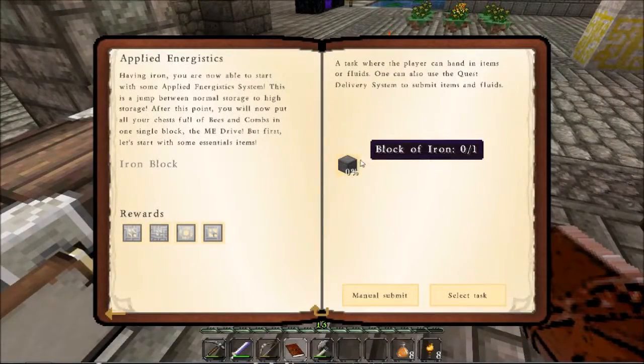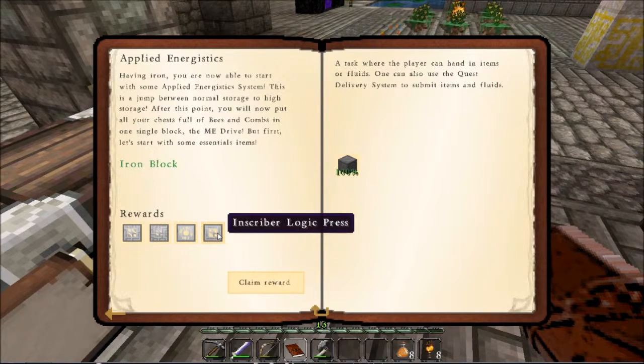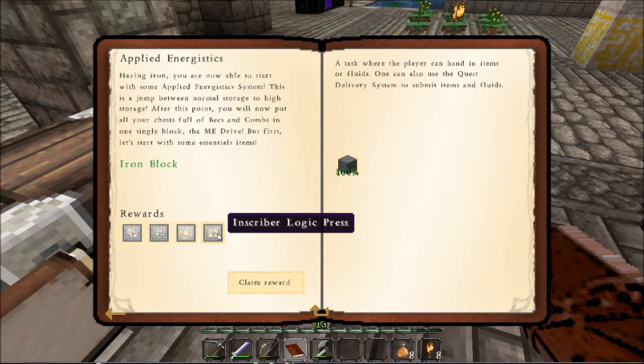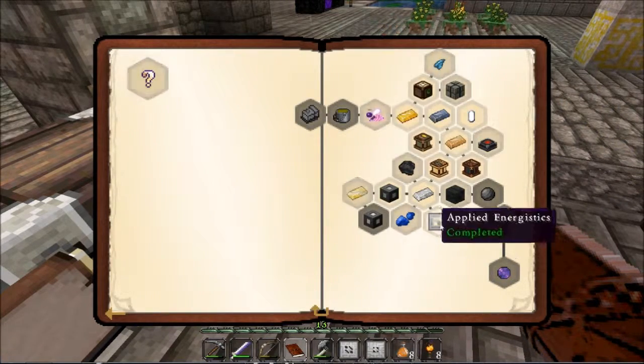Let's hand this in. Just give you my block of iron. Here you go — I guess I'm going to get something for it. An inscriber calculation press, an engineering press, a silicon press, and a logic press. I guess I'm going to get a computer out of it eventually. I'm going to get some of these boxes. What do I do next?